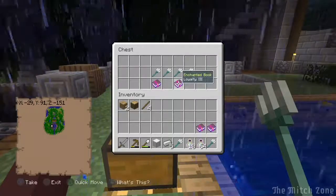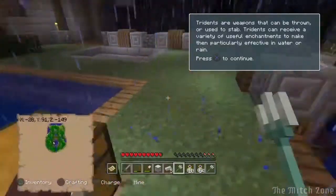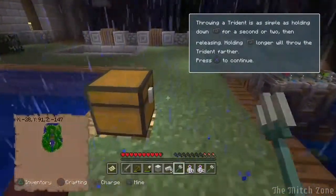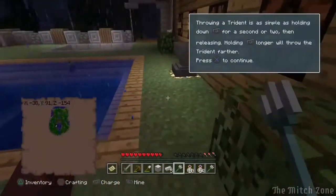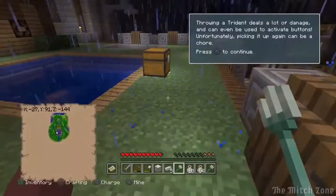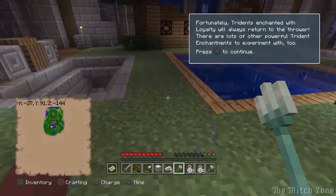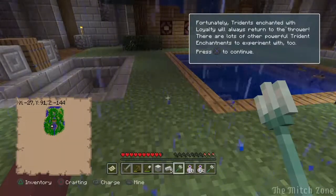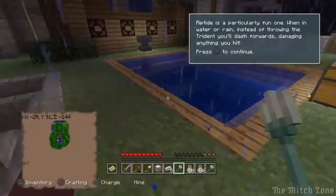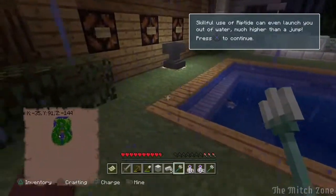Throwing a trident is as simple as holding down the button for a second or two then releasing — holding longer will throw the trident farther. Throwing a trident deals a lot of damage and can even be used to activate buttons. Picking it up again can be a chore, but the trident will always return to the thrower. There are lots of other powerful trident enhancements to experiment with. Riptide is a particularly fun one — when in water, instead of throwing the trident, you dash forward, damaging anything you hit. Skillful use of riptide can even launch you out of the water much higher than a jump.